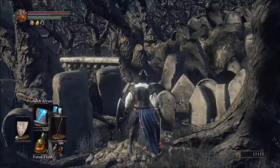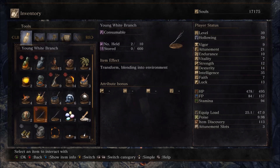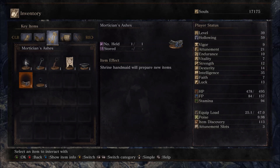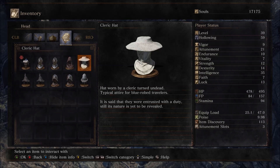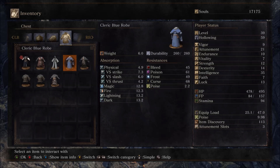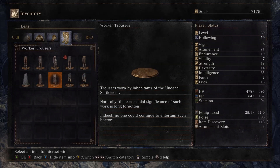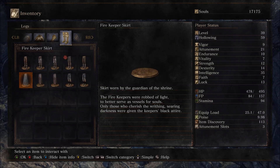Mortician's Ashes. I think that the handmaid in Firelink will take ashes and then give us new items, if I recall correctly. She will prepare new items for us. Umbral ash of a resident of the undead settlement who made a living burying corpses - with this, the shrine handmaid will prepare new items. Excellent.